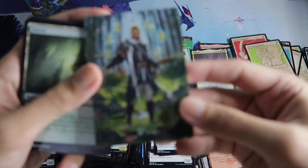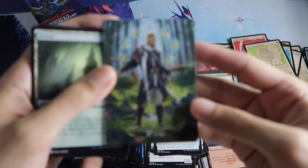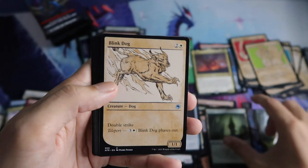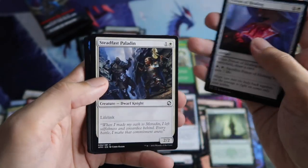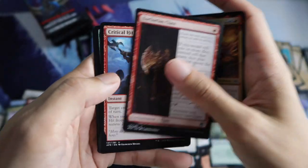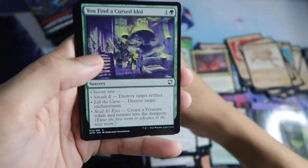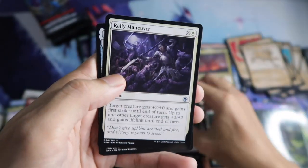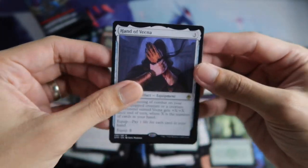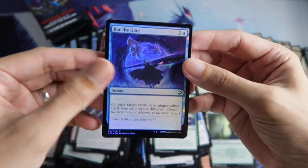Grandmaster of Flowers for the art series. Blink Dog Showcase. And Bekna for the rare. Bar of the foil. And Spider Token.